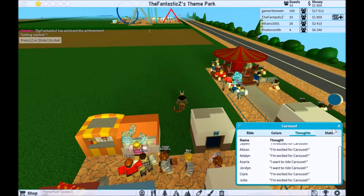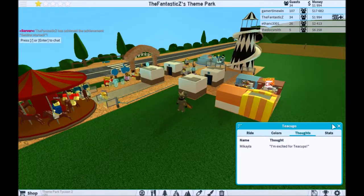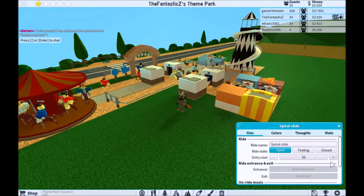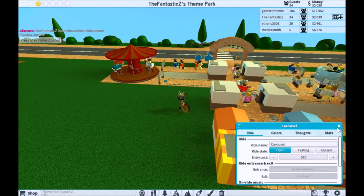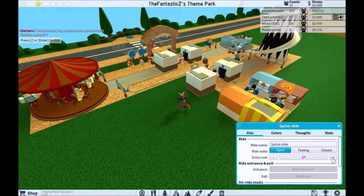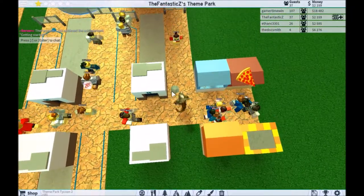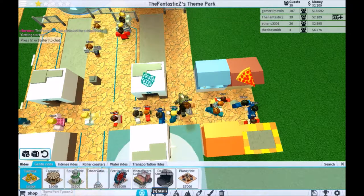I'm excited — everybody loves the carousel for some reason. I'm excited for tea cups. Barely anyone wants to ride the spiral rides. No one seems to be complaining about the price, so I'll make it slightly higher. I'll make this go up to $20, this one up to $15, and this one up to $10. Oh no — people are still throwing trash. Do I need to add a trash can somewhere else?